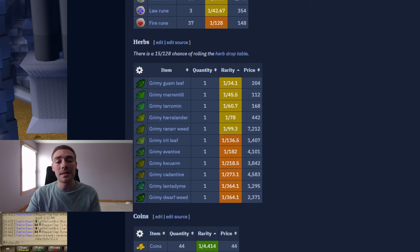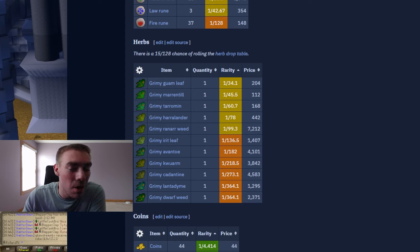They also drop a decent amount of herbs. The drop chance is 1 in 34 to at least see a ranarr leaf, and they just get more rare from there. I did actually get quite a few herbs. If you want to bring a herb sack you can, but I don't really recommend it because you'll probably be banking by the time you get just one herb, so it'd take up the same inventory space — no real reason to bring one.